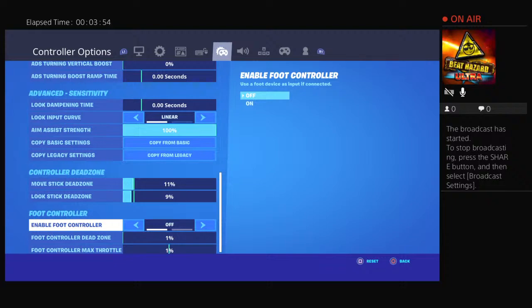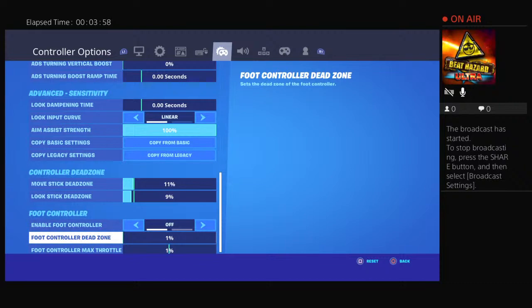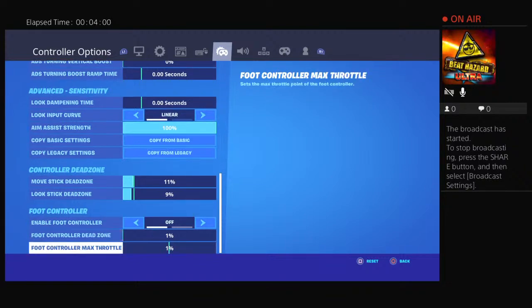Move stick dead zones 11, look stick dead zones 9. Enable foot controller is off — doesn't really matter since I don't have a foot controller.